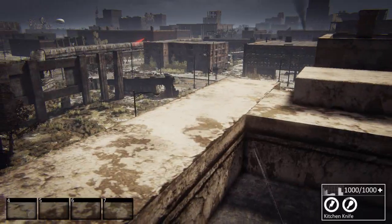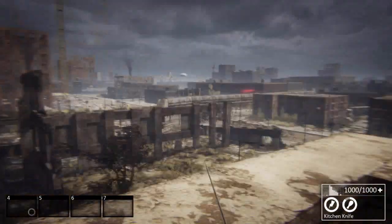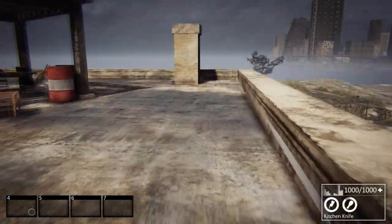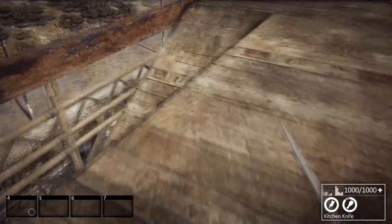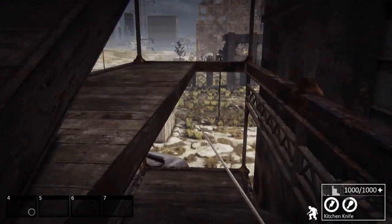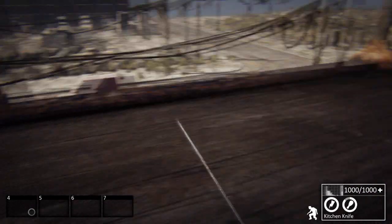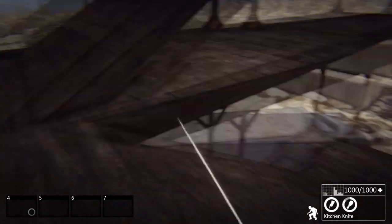We actually want to head in that direction. This path will take us south and we can head around to try and avoid those Nether. We didn't unfortunately find anything on the roof here. Jumping around on wooden stuff and falling off walkways is a bad idea for making noise. We'll head down and see what we can find.